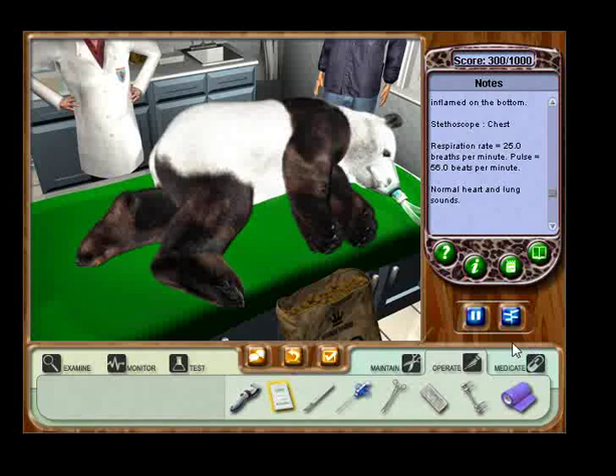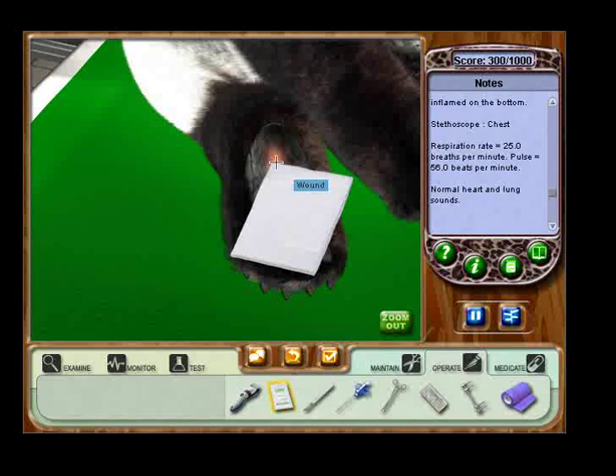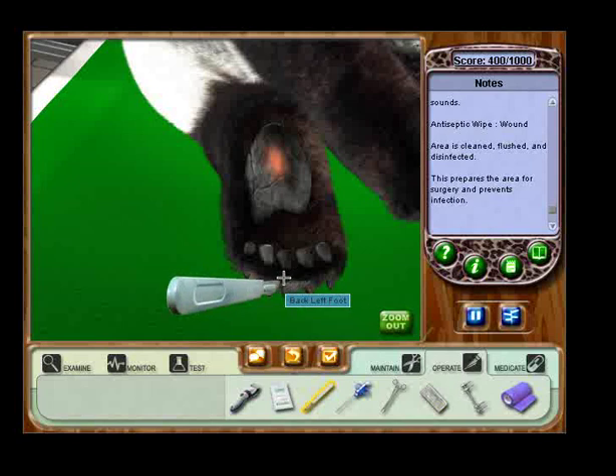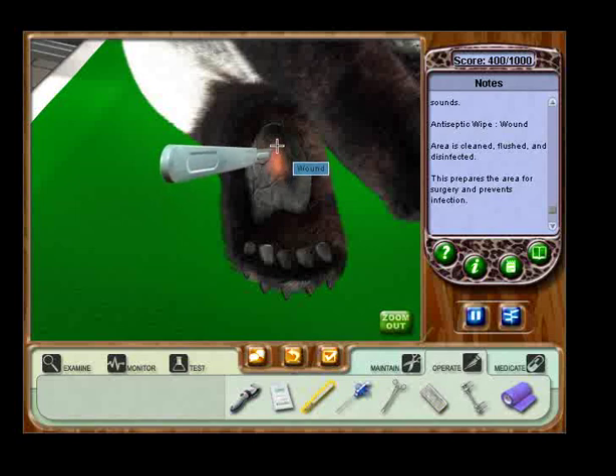Surgery can be a little tricky, so maybe we should go over those steps right now. In the operate group, you have everything you'll need for surgery. Let's first clean the area — select the antiseptic wipe. Now select the hind legs. Now we're going to do surgery. Now it's time to prep the area with antiseptic. Use the wipe and clean the affected region on the left foot. Good. Now select the scalpel. That was a very unrealistic sound for an antiseptic wipe. Now move the scalpel to the top of the abscess and drag downward until an incision the length of the abscess is made. Now this part might be a little gross to some people because we're performing surgery on a panda's foot.